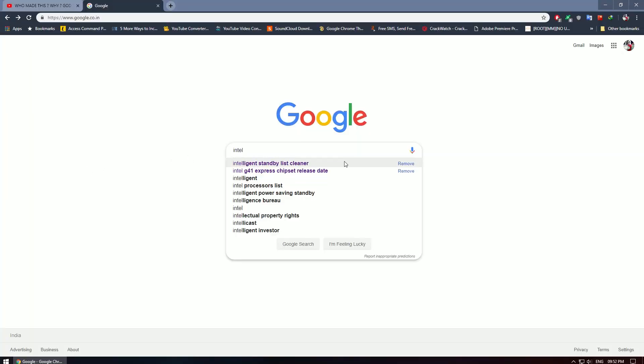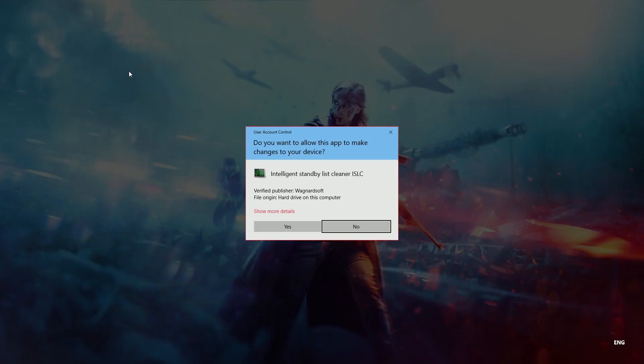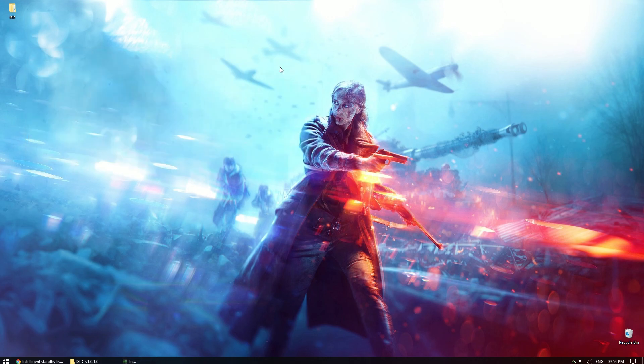All you have to do is search for an application called ISLC, which is short for Intelligent Standby List Cleaner. Download it and extract it anywhere you like. Then simply run the application and press Start. You don't need to change any settings in the application — just leave it as it is. There is no need to change any settings unless you know what you are doing. After pressing Start, just minimize the application and run the game.